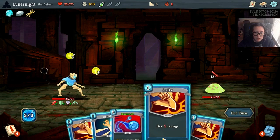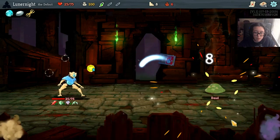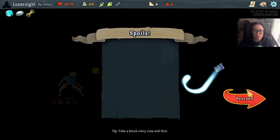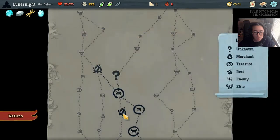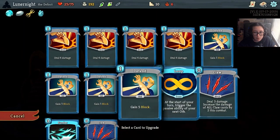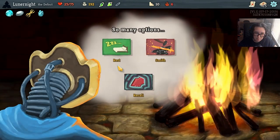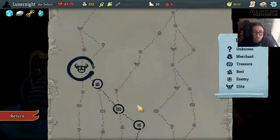I think I can kill you - yep, just like that. Another Claw. Frozen Egg. Smith the card. We're gonna take a little nap because that looks like some meanie juice up ahead.